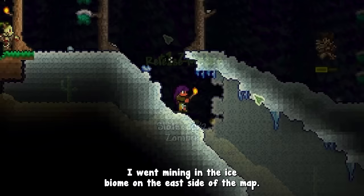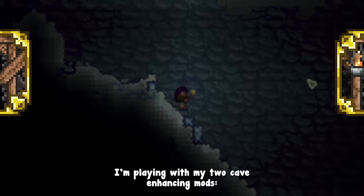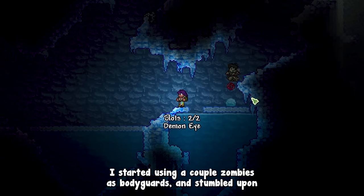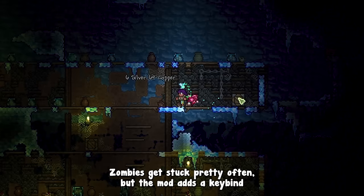I went mining in the ice biome on the east side of the map. I'm playing with two cave enhancing mods — Better Caves and the Orchid Mineshaft — for a smoother early game experience. Entering a Better Caves rift, I found a nice cave complex and started using zombies as bodyguards. Zombies get stuck pretty often, but the mod adds a keybind that teleports all your captures to you on a 10-second cooldown.